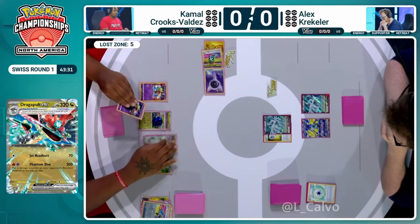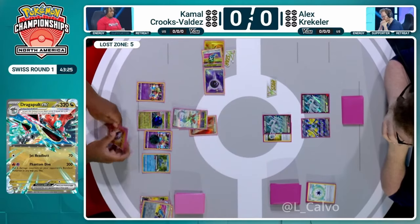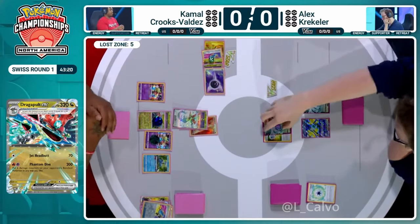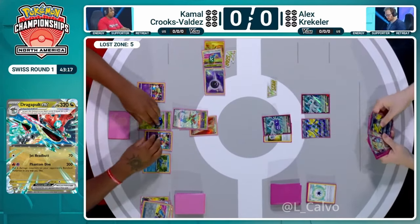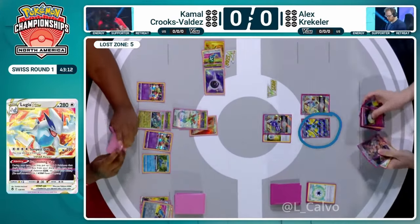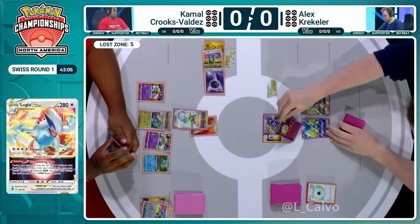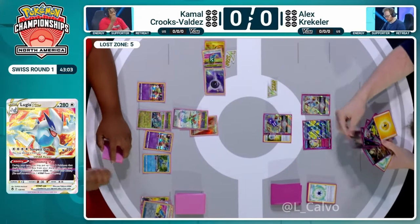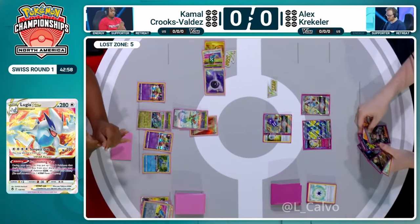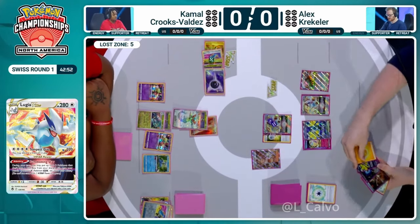We're going to start seeing some action as Kamal plays a Switch to get Comfey out of the active and promote Dragapult. We see a Jet Headbutt dealing 70 damage — that doesn't quite set up the number. Kamal is probably trying to protect from Iron Hands, because if you go in with Cramorant, Iron Hands can easily grab prizes. With no Mincino on the board — which Kamal doesn't necessarily know — there's the merit of protecting against Iron Hands.